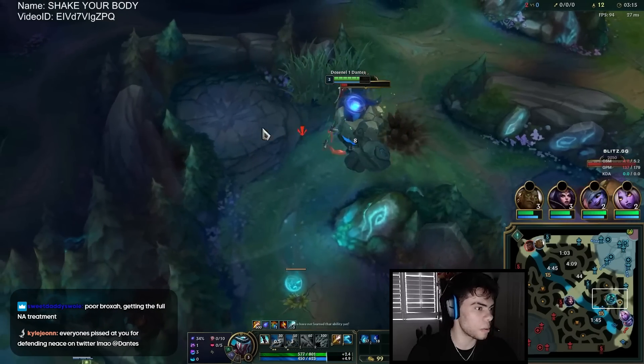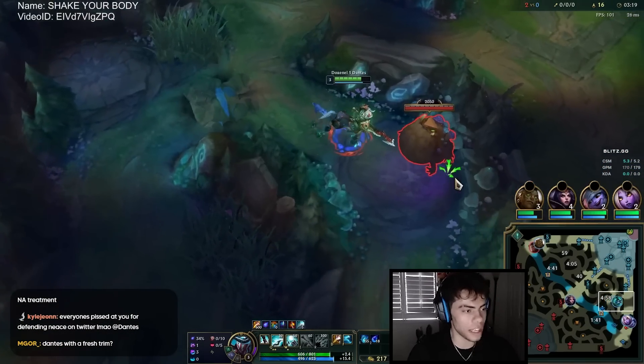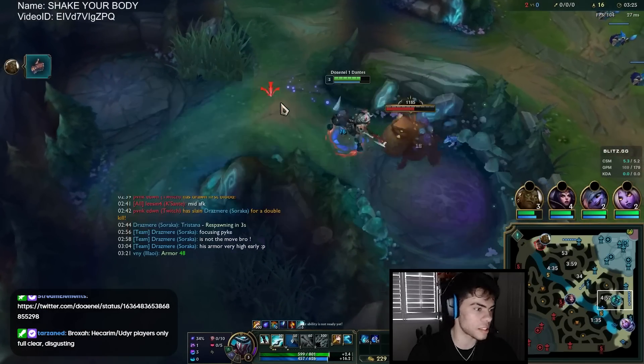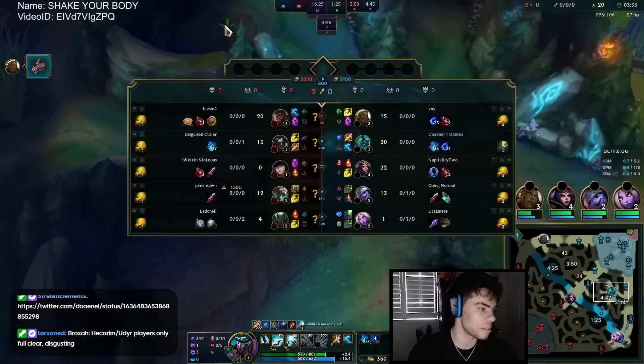Now we take our blue, and then usually after I clear my wolves I like going for scuttle if it's uncontested. The reason is you're going to have to wait about 20 seconds for your raptors to spawn anyway, so it's better to do something to kill off time in the meantime.